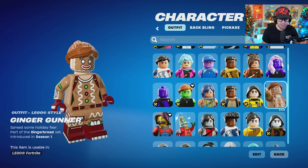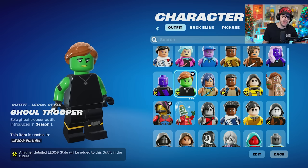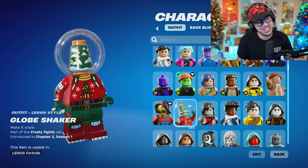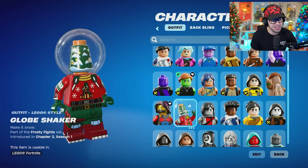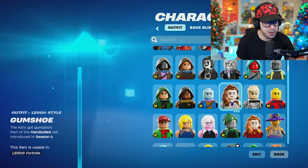Ginger Gunner. We got the Ghoul Trooper skin — not as highly detailed as it should be, and I wonder if they're going to include the OG variant, the Ghoul Trooper skin, which I do have. That'd be cool to know. We have Globeshaker — that's actually going to be a lot of fun to rock for Christmas time. Golden Gear Midas. Grimoire — so many great ones. We haven't even gotten to a lot of the OG ones yet.